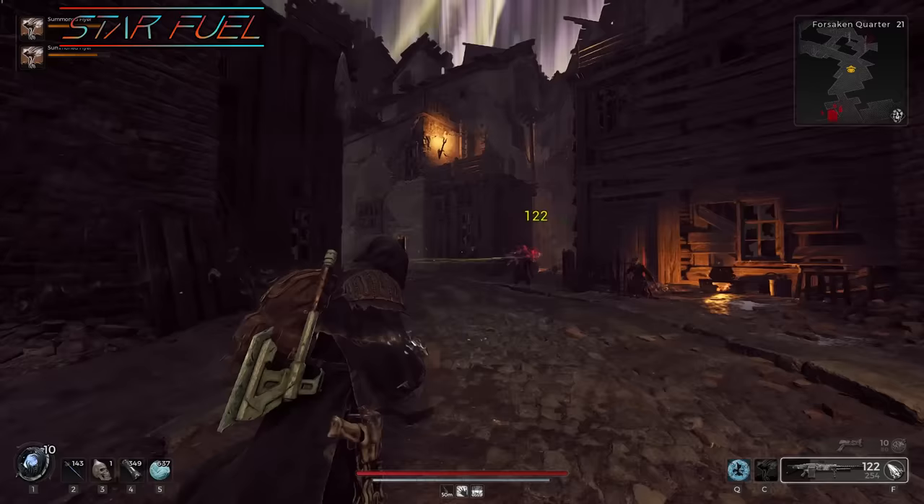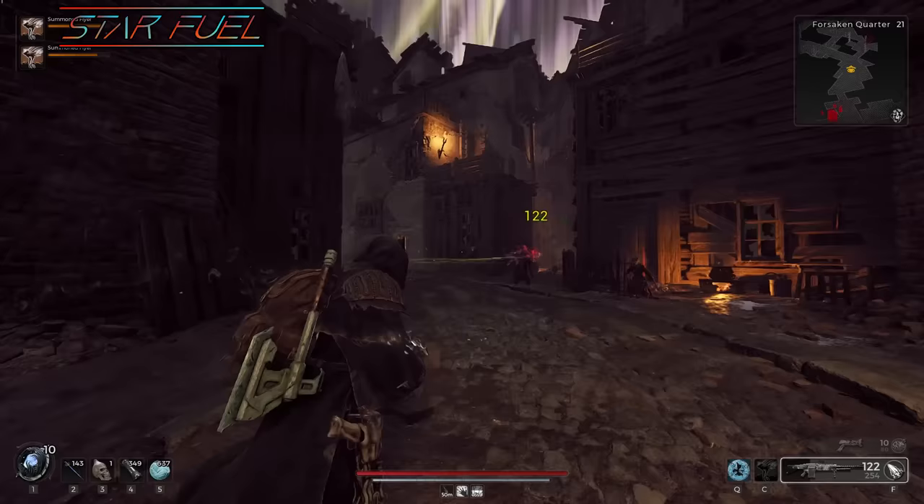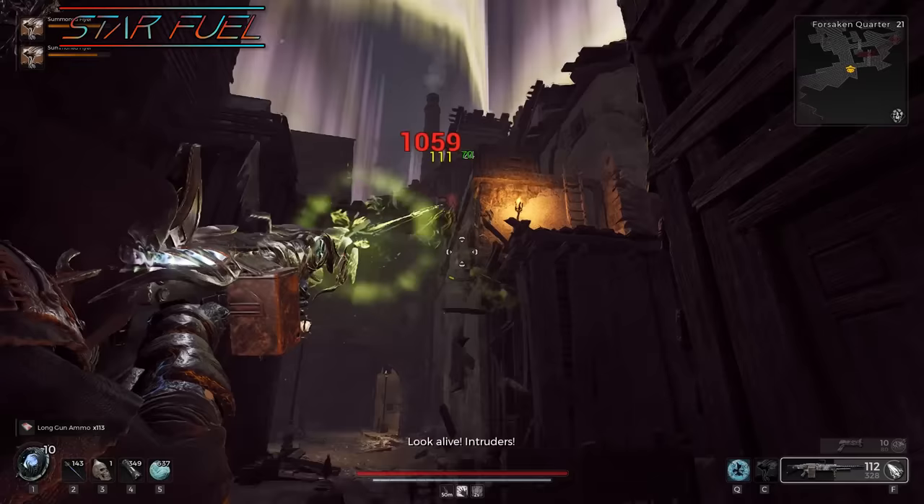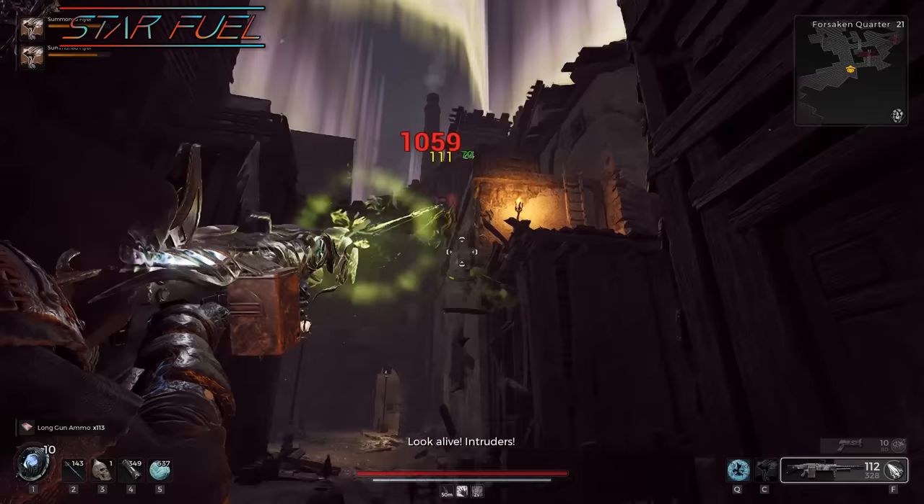So if you're into dots, I'd definitely give the Star Fuel build a run for a bit, and I'm probably going to be using this one for the DLC at launch, to be honest. I do hope by then the Energized Net Coil gets fixed and we do get some other dot things to play with. Anyway, that's going to be all for me. Thank you all for watching, and thank you to my Patreon members — always appreciate you guys. I'm going to be back with more Remnant content when the DLC drops, but in the meantime, if anyone wants to talk shop about Remnant or gaming in general, feel free to join my Discord in the description below. Thanks, and good luck out there, hunters.